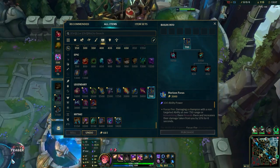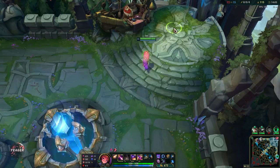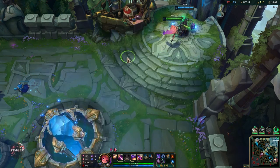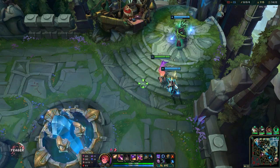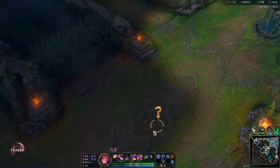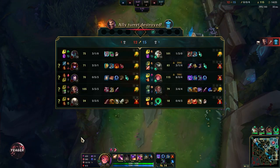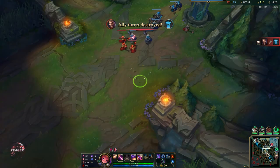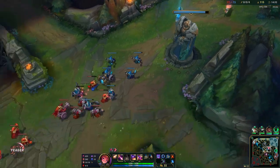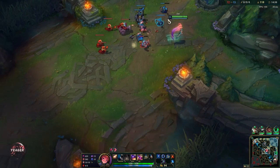There are some comps you never want to pick Zoe into. She struggles against Ahri — that is a bad matchup for her. Malzahar is also a really bad matchup, because whenever you use your ultimate on Zoe you will always return to the same spot, so she can basically all-in you if you misuse your ultimate. She is also really mobile with her ultimate, making it very hard to hit with skill shots. You also want to avoid picking Zoe into tanks.